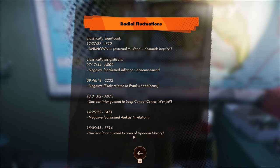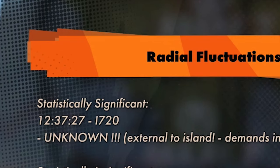Under the map, you will find a note you have to read. In this note, find the statistically significant text. Underneath it, there is a time followed by a code.